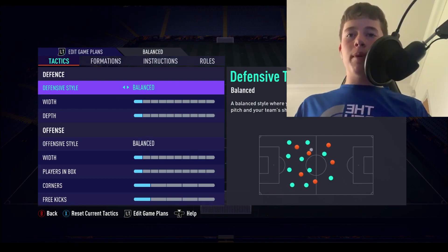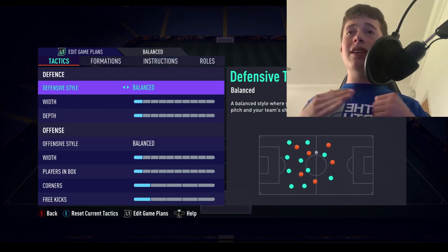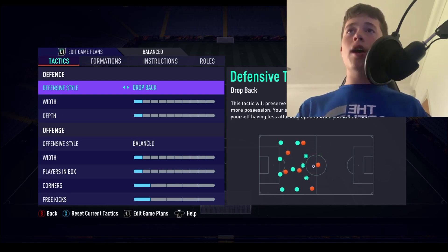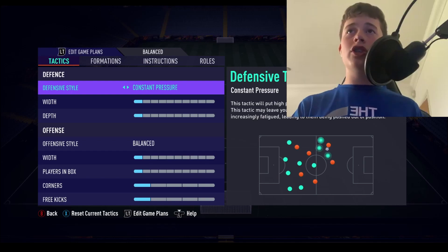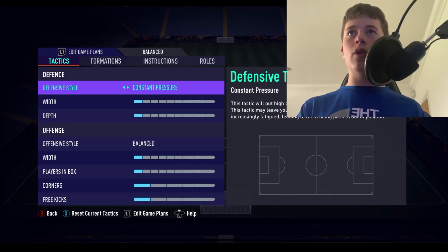Starting with the defensive style: it will always be on 'Balance' and won't change until the end of FIFA 21. The only other time you'd use a different defensive style — like 'Constant Pressure' or 'Pressure on Possession Loss' — is if you're using a really attacking formation in the last 10 minutes trying to snatch a goal.